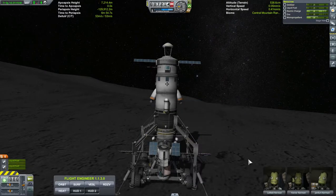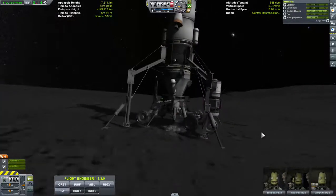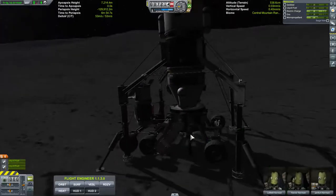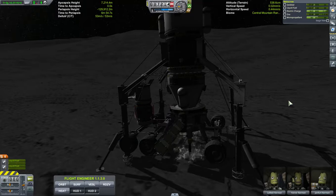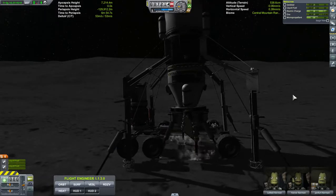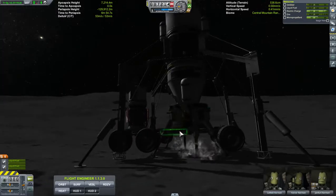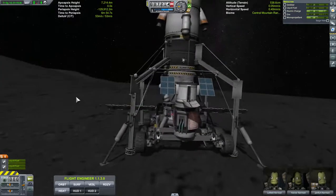The electric charge is building back up. It shows 7,667. But if I turn this other drill on — I've got one drill working right now — and turn the second one on, we start losing battery power. We drop from 79 to 78 to 77, so it'll last a while. I do have an RTG down here to give it some power, but I just didn't think I wouldn't have enough to run two drills.